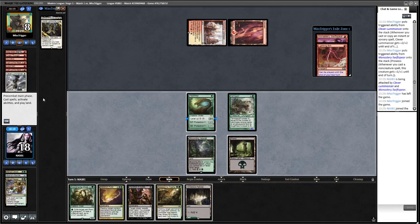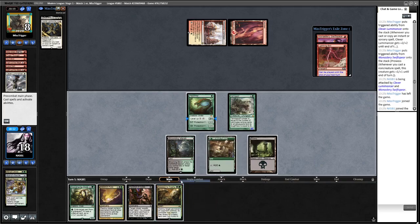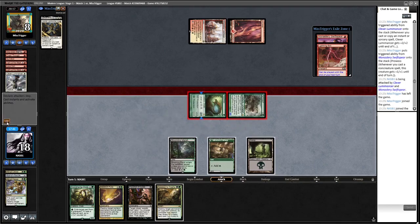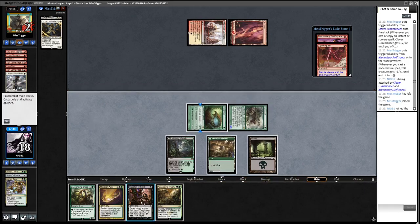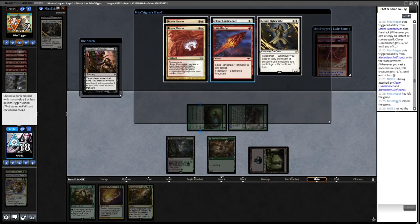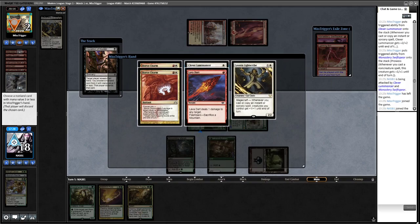Tempting to boost Hex Drinker up to a four-four and attack, but opponent will Lava Dart. Are we willing to trade three mana this turn and a Lava Dart for the purposes of stone-raining opponent? No, I think we're happy to just attack, put opponent to two, and then Inquisition. Opponent has a lot of burn - they'll probably play Swift Spear.